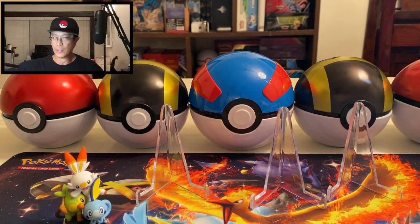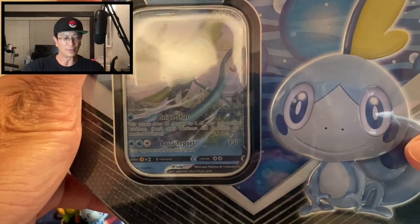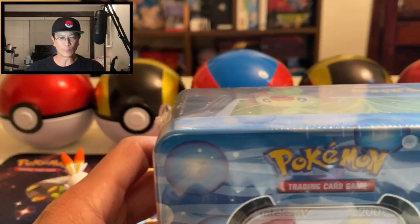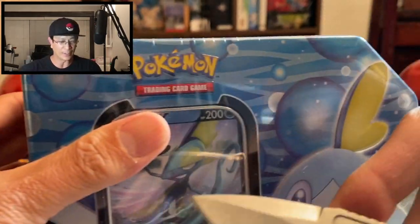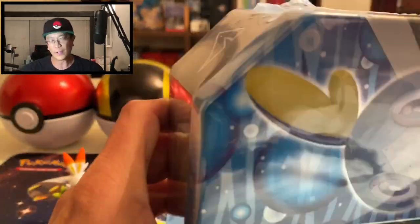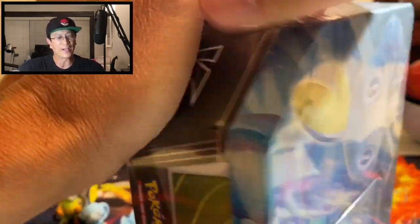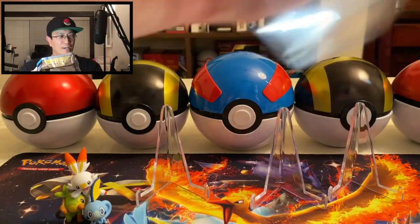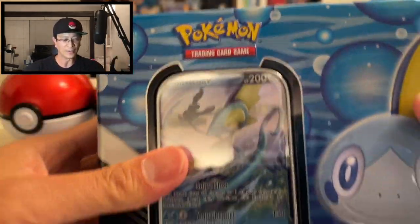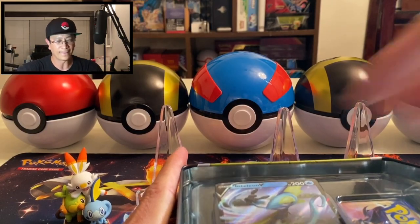All right guys, here we go. I got the tin and here it is — it's the Sabal Galar tin. I've got the trusty knife right here and we will open this tin right away. It's probably going to be the same booster packs like yesterday. If you missed the video yesterday, I opened the Scorbunny Galar tin. Look at that — nice and shiny!